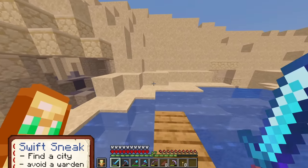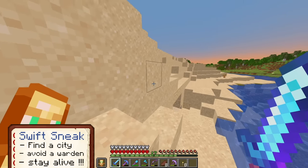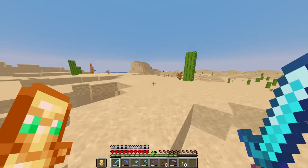With needing to find a city, avoid a warden, and just stay alive, Swift Sneak only has a 20% chance of spawning in those chests. So let's hope we get lucky.